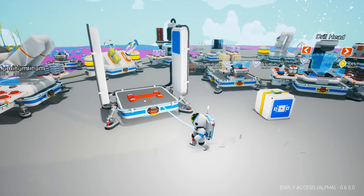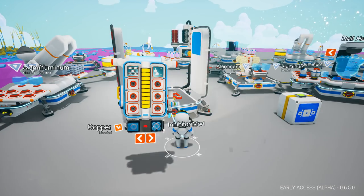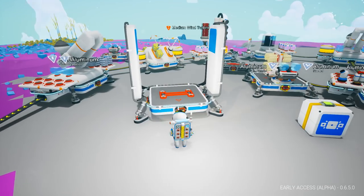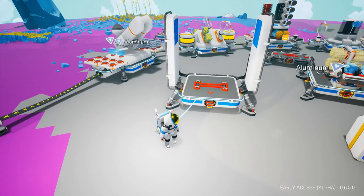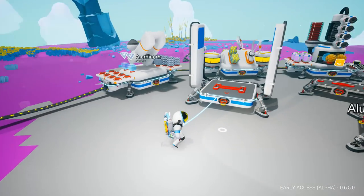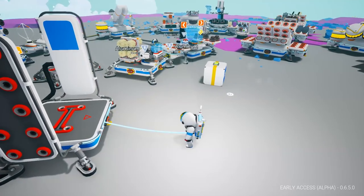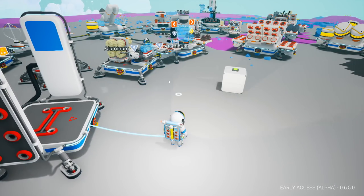So you can have one of these configured for mining with your lights and things, another for exploring the planet's surface with solar panels stored on the side and spare batteries. You can have different setups depending on what you're going to do. I can see myself using this one a lot — that looks really cool. Then we've got the big daddy — let's unpack this one.